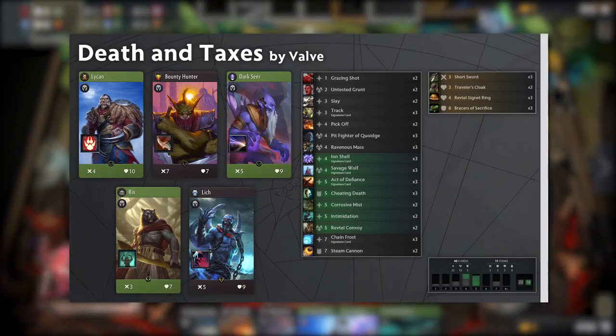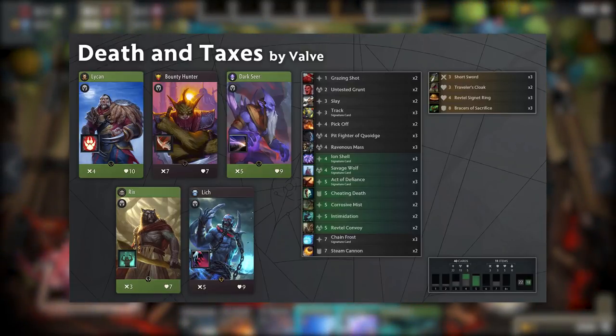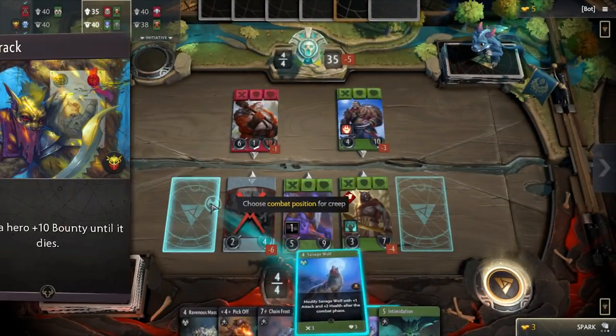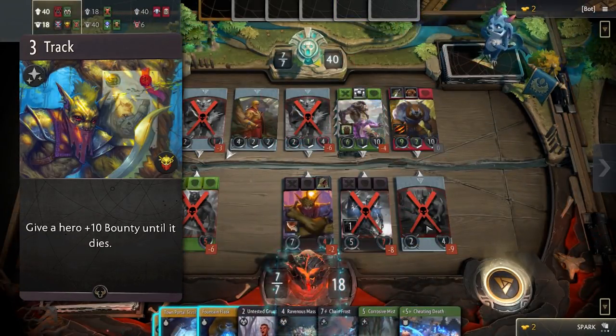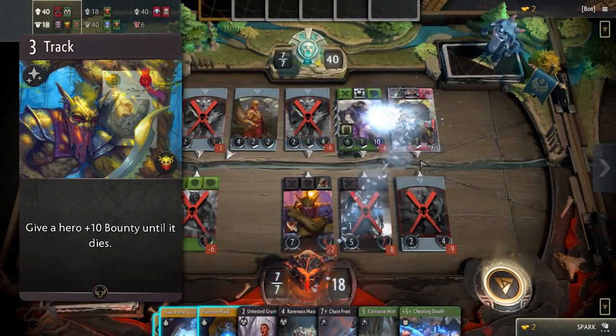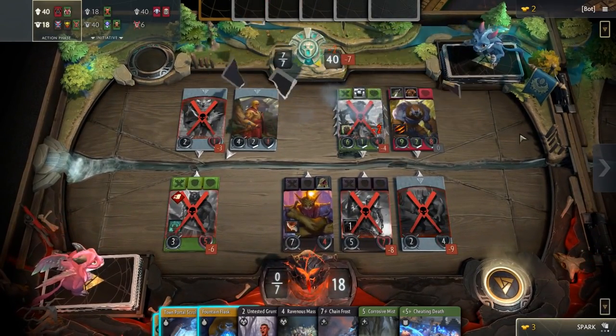The first deck to choose from is called Death and Taxes. As the name suggests, this black-green deck thrives on killing your opponent's heroes and creeps. Track is the strongest card in your deck and will triple the opposing hero's bounty, which in turn will help you buy more expensive items. Make sure you have the kill secured before you cast Track on a hero, or else it will go to waste.